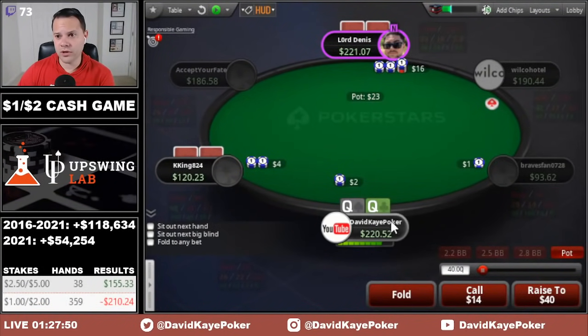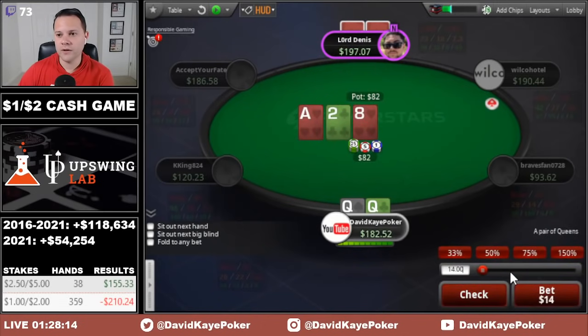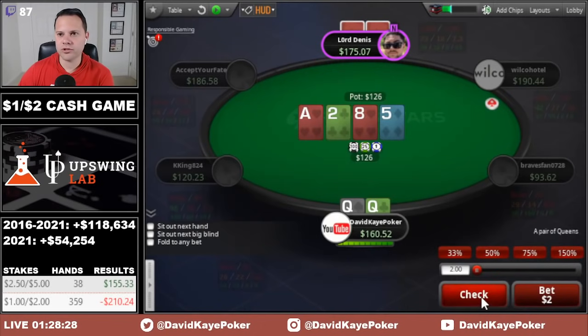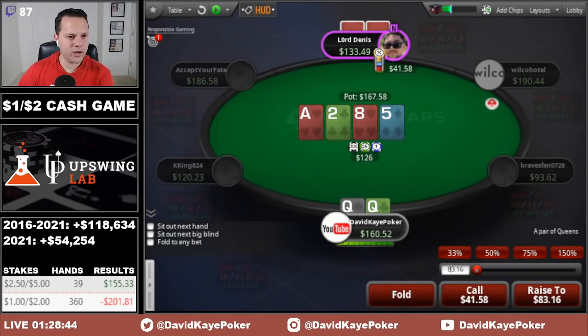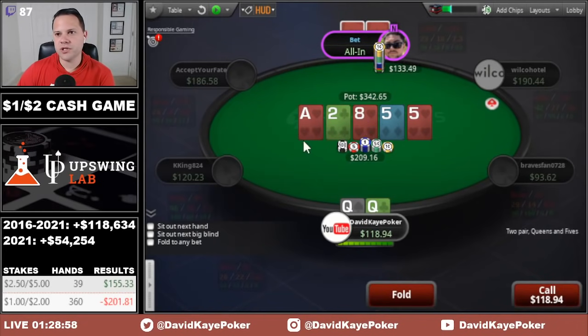Under-the-gun open, cutoff 3-bet. We come with the cold 4-bet out of the big blind with queens. They decide to call. Ace-high flop — I'm going to go about a quarter pot. See a call. 5 on the turn, we check. They go for about a third pot and I'm going to call. It gets pretty interesting on the river — I might make a hero call if hearts miss. Hearts hit, which is a pretty bad river for us. A lot of his bluffs are going to be heart draws. Once we see the jam, our queens become an easy fold.